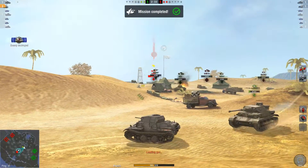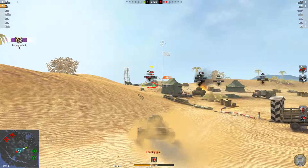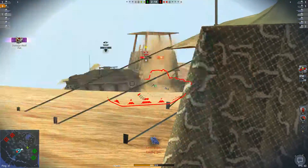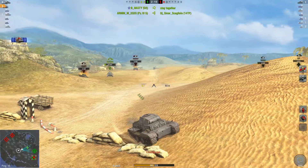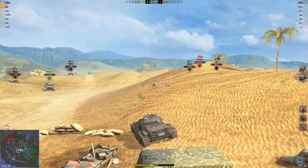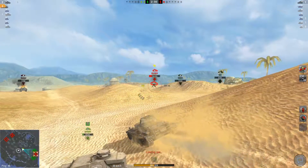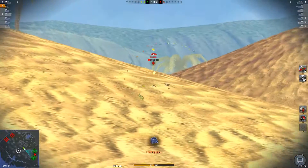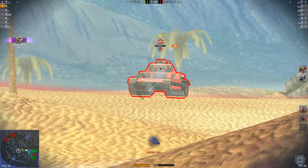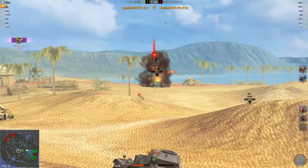Switch to APCR just to finish it off. Let's go for the 14TP — still using AP. Yeah, you're not as hidden over there as you thought you were. We did 16 damage with AP. See what we can do from the front — nothing. Low glacis with APCR though, we can do a lot. And there he goes.